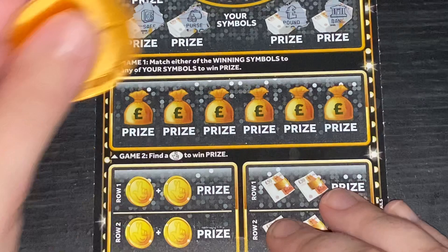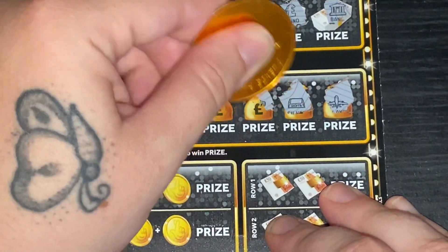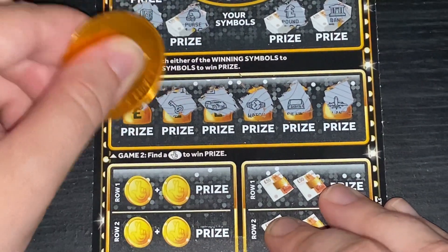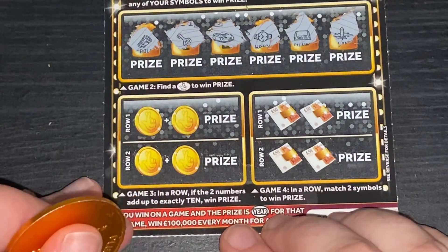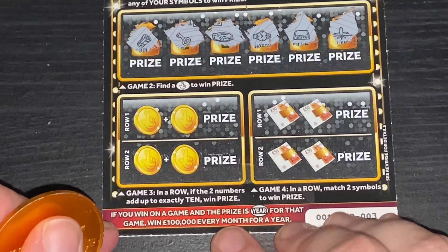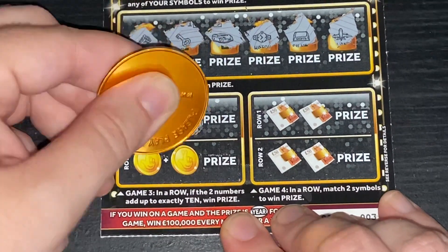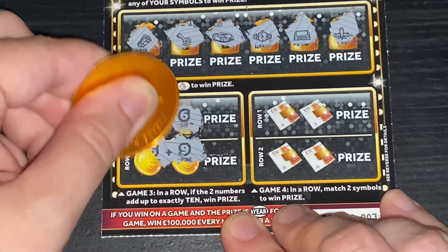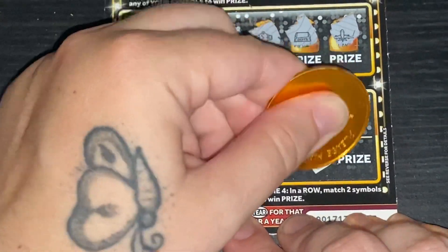Game two, we're just finding fingers. We've got a plane, silver, a watch, a car, a key, and a roll. And then we're adding to turn — if we win our game, the prize this year for that game is £100k every month. Finding a 10 — nope. And then matching two — nope and nope. No luck on the first card.